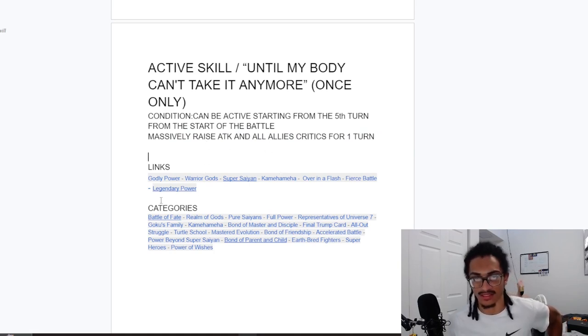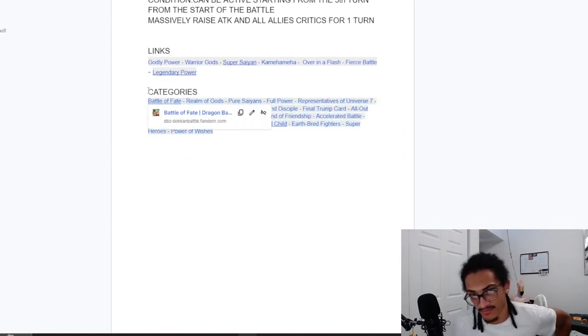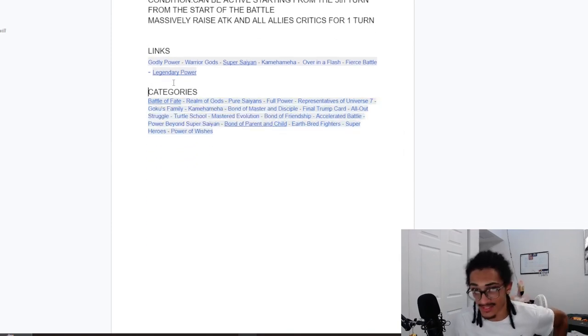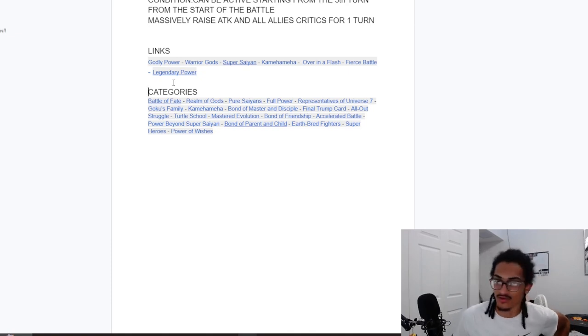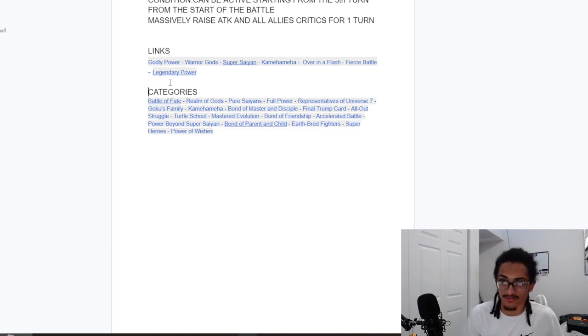His links are Godly Power, Warrior Gods, Super Saiyan, Kamehameha, Over in a Flash, Fierce Battle, and Legendary Power — an okay-ish link set. He's on a ton of categories: Battle of Fate, Wrath of Gods, Pure Saiyans, Full Power, Representatives of Universe 7, Goku's Family, Kamehameha, Bond of Master and Disciple, Final Trump Card, All-Out Struggle, Turtle School, Master Evolution, Bond of Friendship, Accelerated Battle, Power Beyond Super Saiyan, Bond of Parent and Child, Earthbred Fighters, Super Heroes, and Power of Wishes.